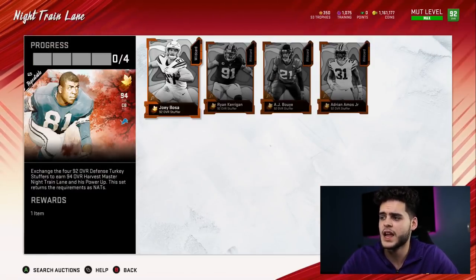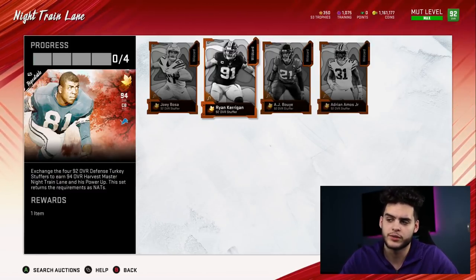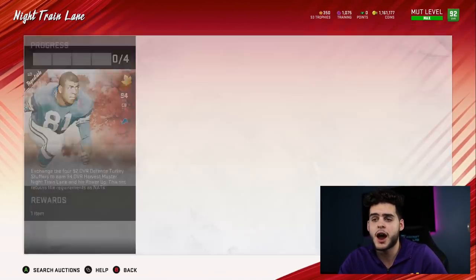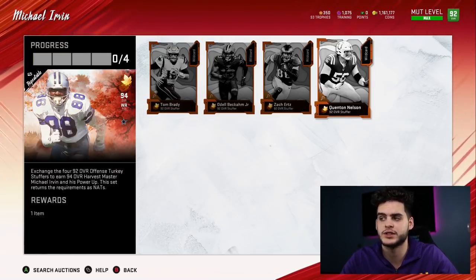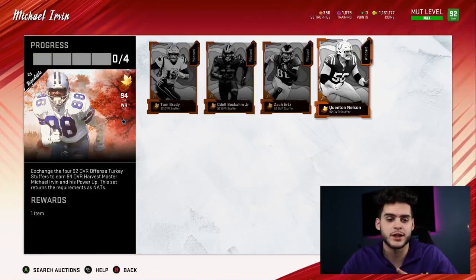Defensively, I'm not a fan for most teams. Kerrigan isn't a starter for most teams, I think Bosa is. Amos is a starter if you don't have Pat Tillman, and Bouye could start if you don't have other good cornerbacks. Personally I prefer Michael Irvin's set, but remember that's based on what you want — the method stays the same no matter what.